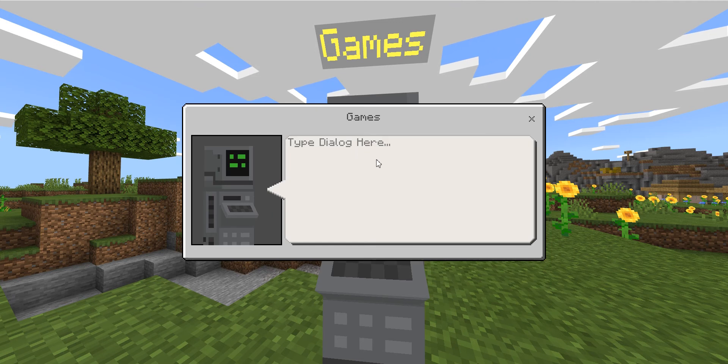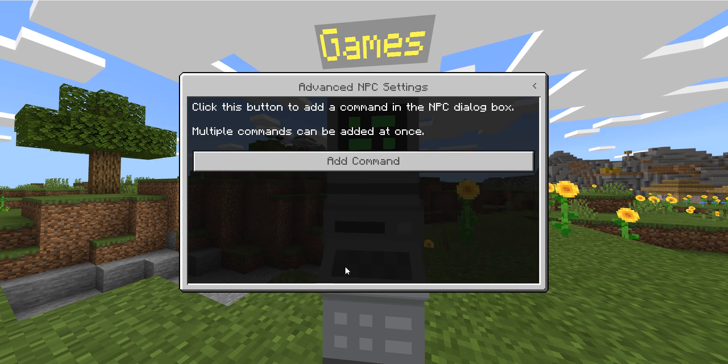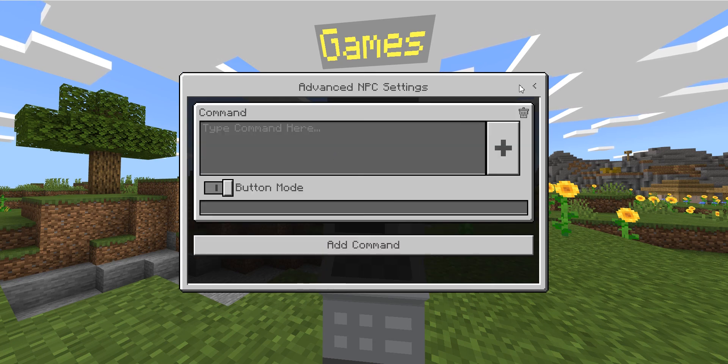As you can see you've got a bot called 'games' which will look at us if we run around. This is how most people do marketplace maps too. So edit dialog — this is what it will say if you click on it. I'm just gonna say 'Play games' or something, and then advanced settings, add command.